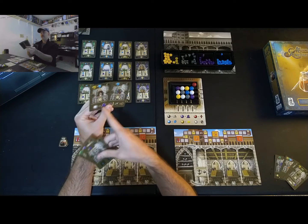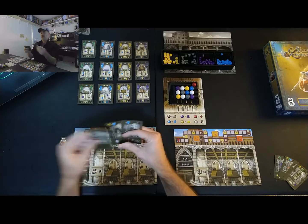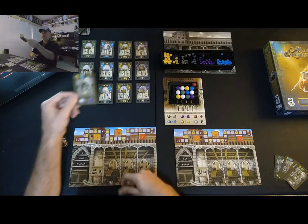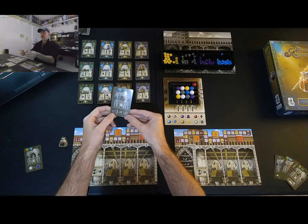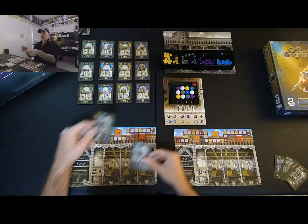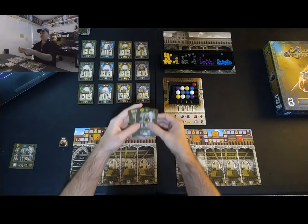I think these two leaders work well together: the resource gathering ability would make whites worth merchants, and then the production card lets me turn a merchant into any other good and a faith. I'd be using two separate actions when each triggers, which is not unhelpful. So I'm going to pick those two for my left board.